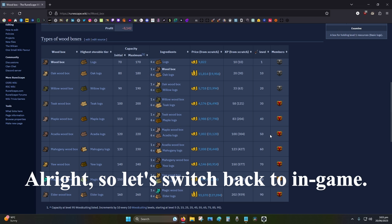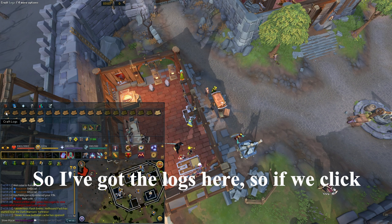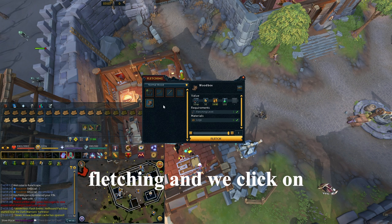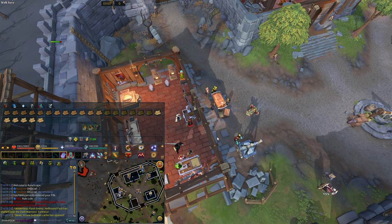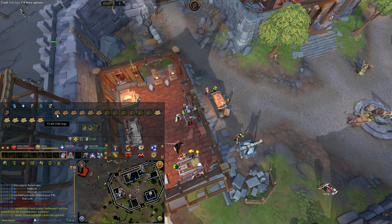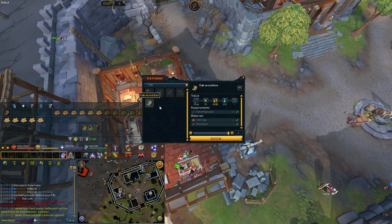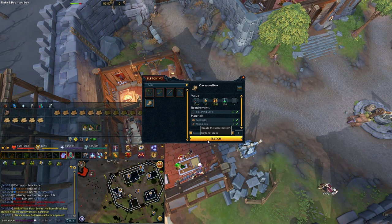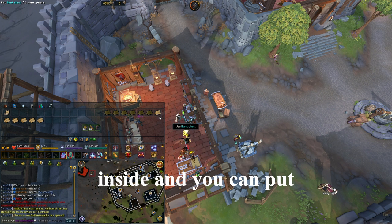Let's switch back to in-game. So I've got the logs here. If we click on the knife for fletching and we click on wood box, we can craft it. I will do this the same for all the other ones. So oak is next, and so it's one oak box. You need the previous wood box and oak logs.